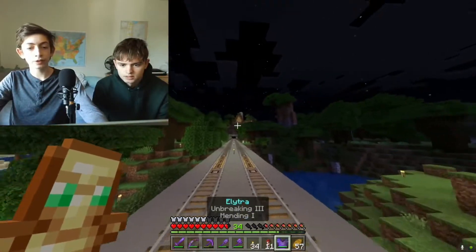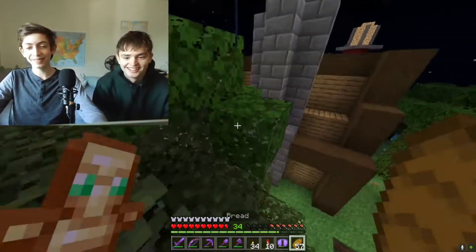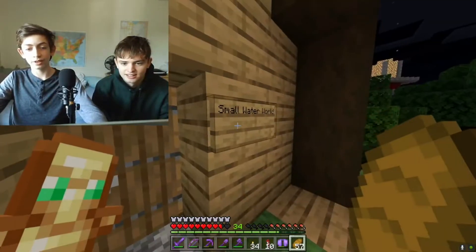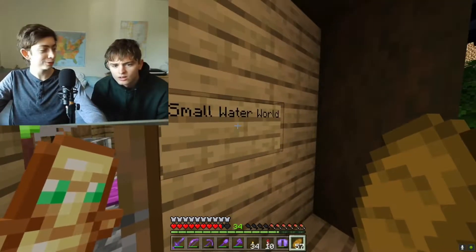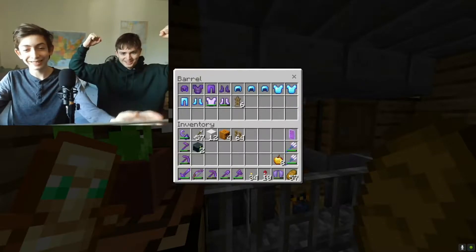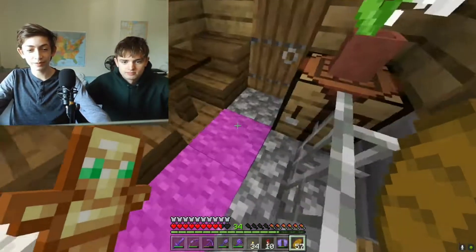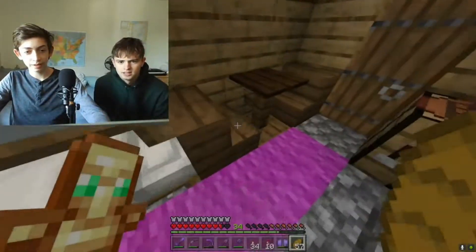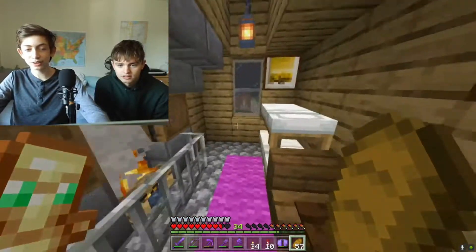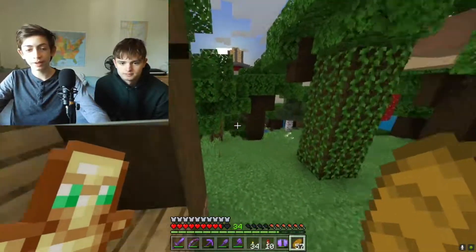This is actually Silas's house. He doesn't use it because he doesn't play on here, but it looks nice on the outside. It looks decent-sized on the outside but is really tiny inside — a cozy house. There's a compact storage system on the floor, a little dining table, and a fireplace.